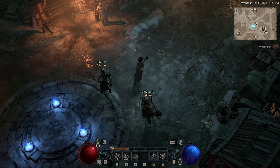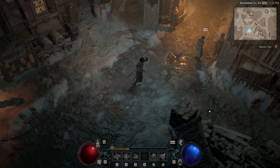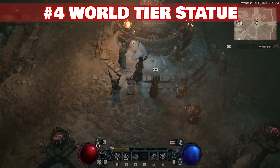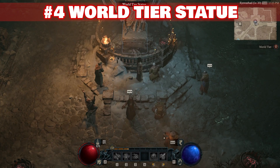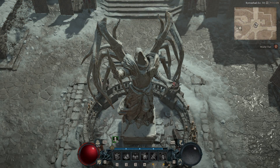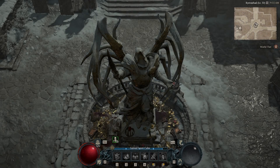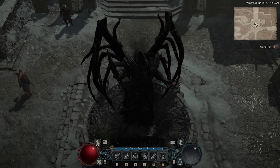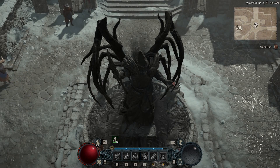Speaking of world tier, for those of you who gradually moved up the difficulty ladder in Diablo, did you notice that the world tier statue changes its appearance with each difficulty tier? Starting as a basic stone statue on world tier 1, the Inaria statue becomes surrounded by loot and trimmed in gold when you raise it to world tier 2. Increase it to tier 3, however, and a hellish ambiance emerges as spindly fingers and rotted guts now trim the perimeter of the statue.